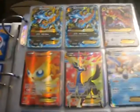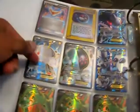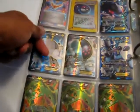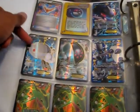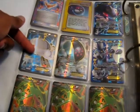Mega Kangaskhan Full Art, Victini EX Full Art, Xerneas EX, a few ACE SPEC cards right there — V-Peace, E-Readers, Master Ball Holo — Full Art Genesect EX, Full Art Magnazone EX. I used to run this in my Fairy deck, but I switched it for Zekrom EX, so I have a Full Art Zekrom EX in there too.